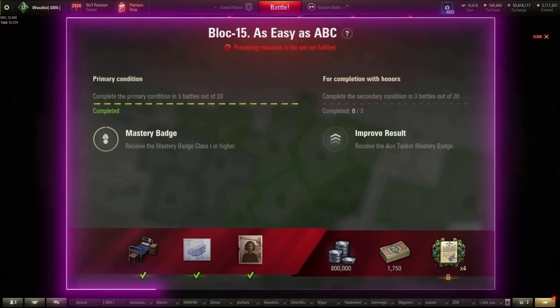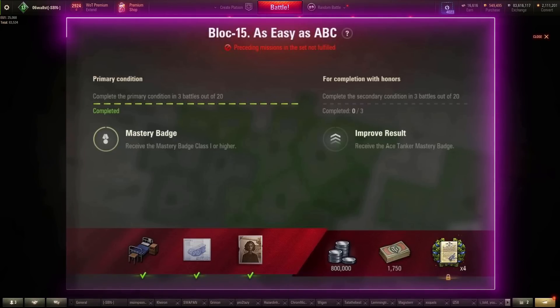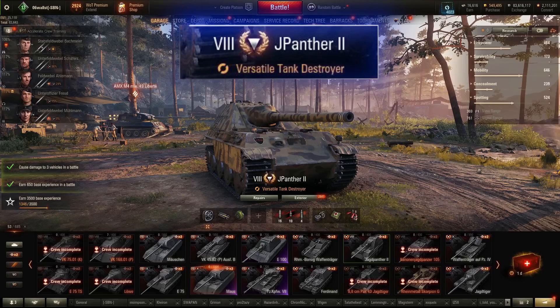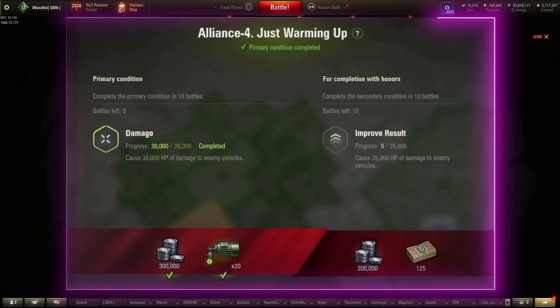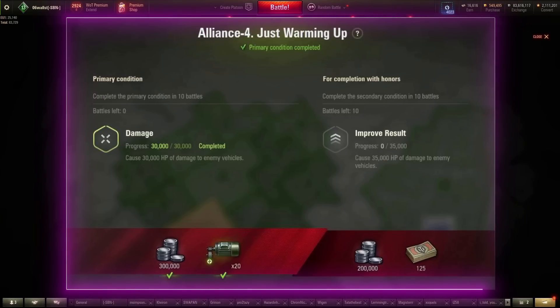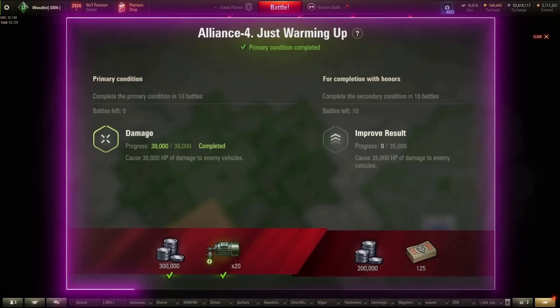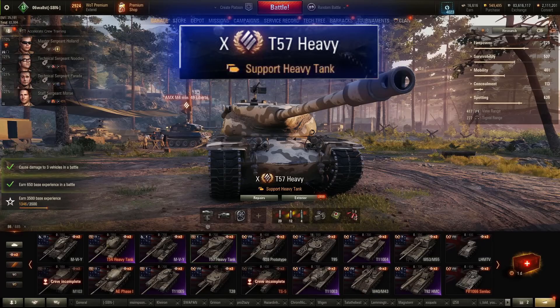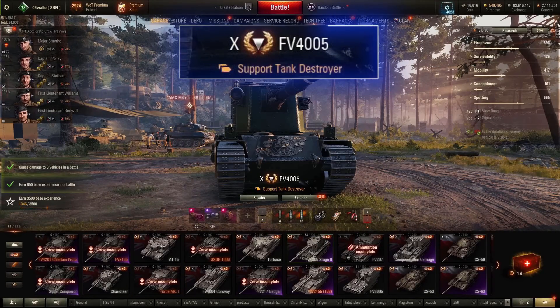Block 15: Master Badge, First Class or higher, 3 battles out of 20; Ace Tanker, 3 battles out of 20. My best choice here, believe it or not, is the Jagdpanther 2 — it's powerful, flexible, and with a very low ace requirement. It's the best pick here. On to the Alliance — USA, UK, Poland. Alliance 4: cause 30,000 HP of damage over 10 games — essentially averaging 3,000 damage over 10 games. Make sure to start with a 5,000 or 6,000+ damage game. My picks are tanks like the T-57 Heavy, Super Conqueror, 60TP, CS-63, and perhaps the FV4005 if you're feeling lucky.